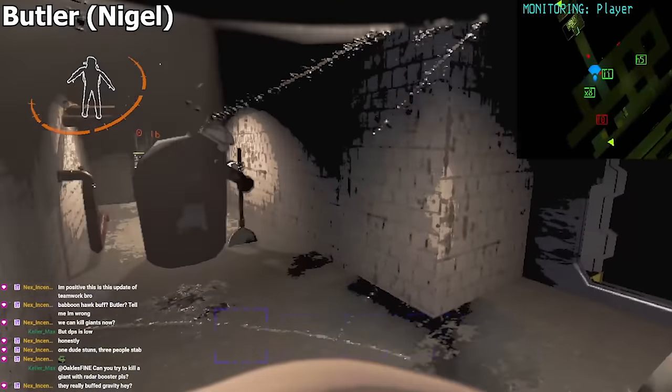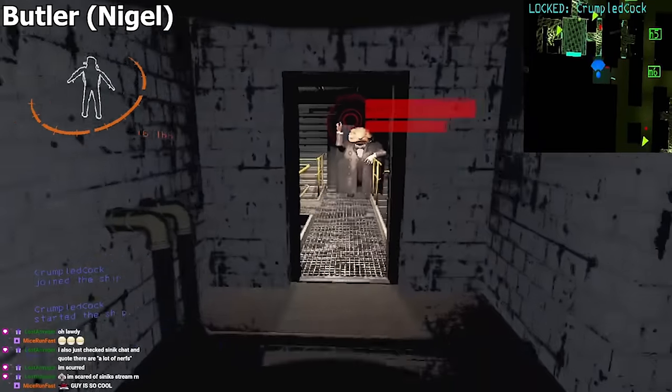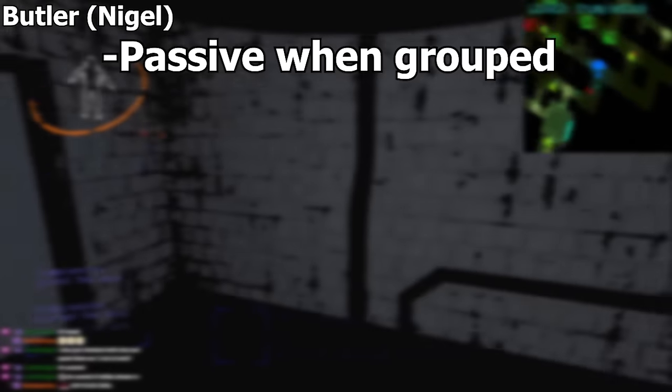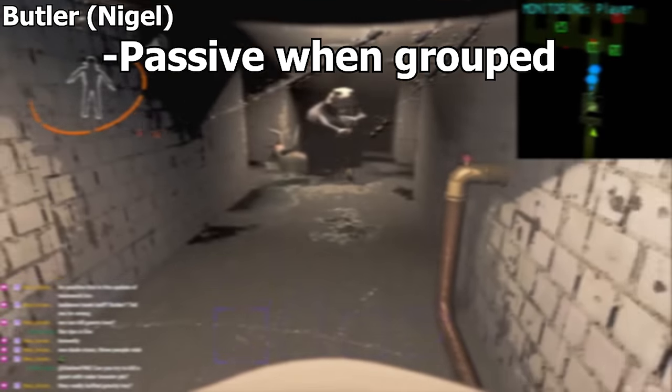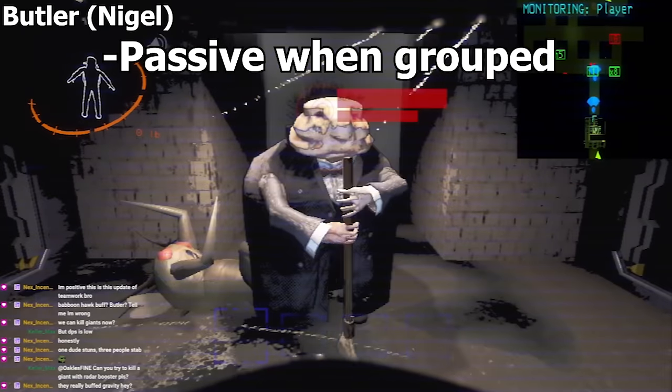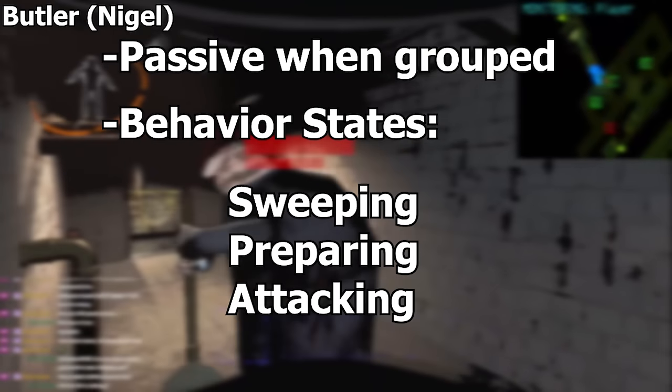He appears to sweep the floor and wander until he decides to put his broom away and attack. Here are the actual behaviors. He is a passive enemy when you're grouped with other players — at least one. If you are alone or solo, this is when Nigel becomes dangerous. He has three stages of behavior: sweeping, preparing, and attacking.